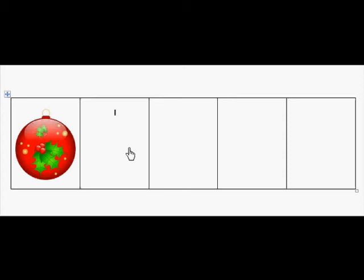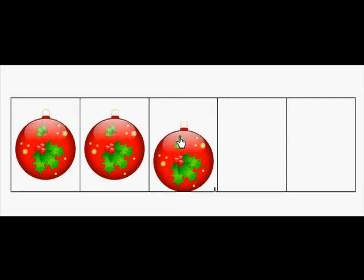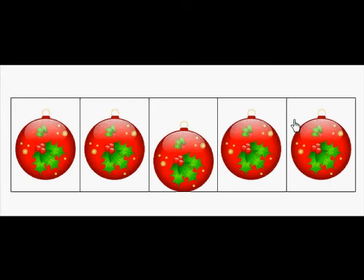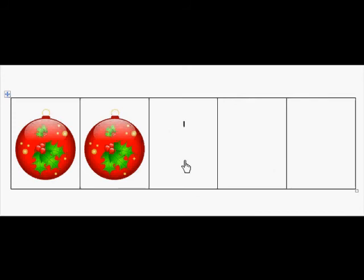One. Exactly right. Now let's count up. We've got one on, so let's count up — we're going to put two, then three, then four, and five. Good counting up. Let's take off three. How many do we have left on the five frame?